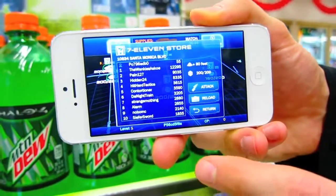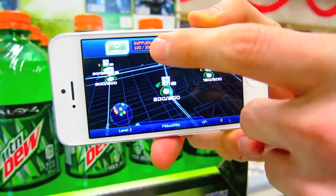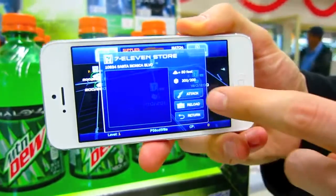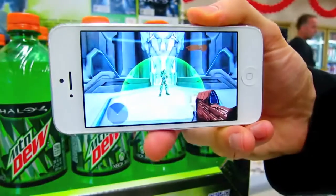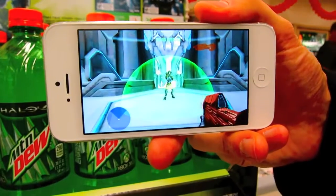I'm going to tap on the hill that I'm at, and I see that I can either attack or reload. Now the reason I can reload is because I'm only at 100 supplies out of my 200, but I'm just going to go ahead and say screw it, I want to attack now.